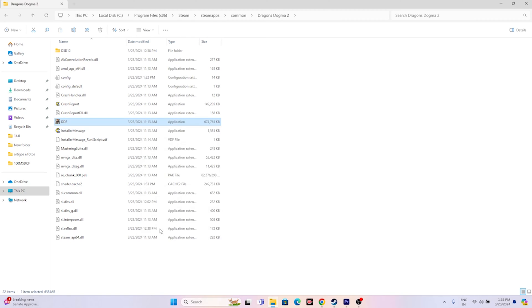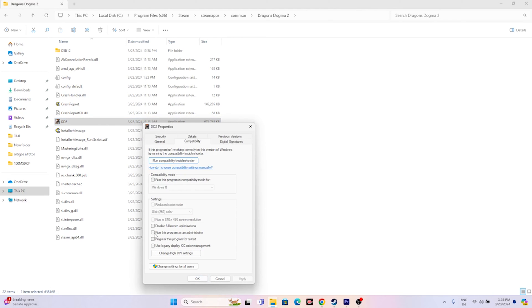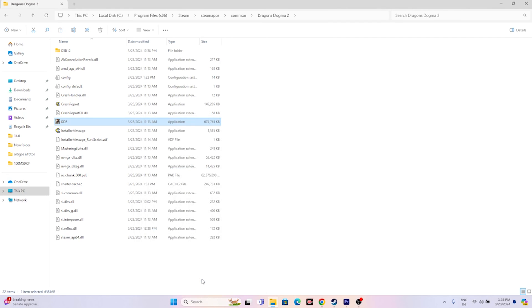The next fix is to run the game as administrator. Right-click the application, go to Show More Options, then Properties, and under the Compatibility tab, check 'Run this program as an administrator.' Click Apply and OK.